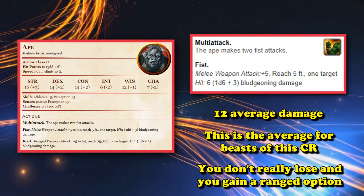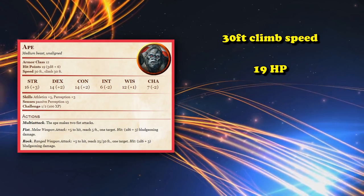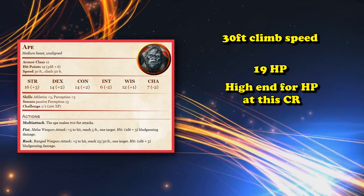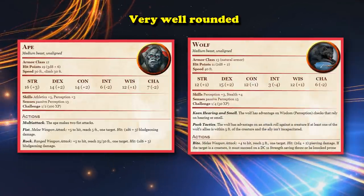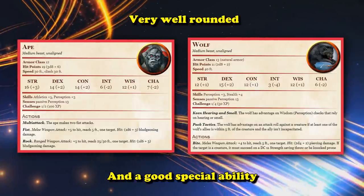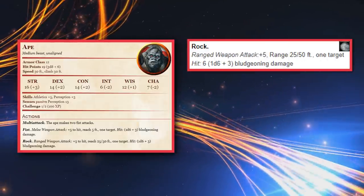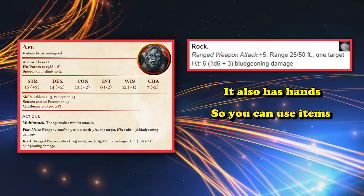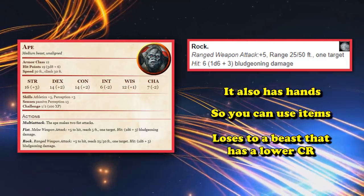12 damage is around the average for CR 1/2 beasts, so you won't lose out on too much damage if you go for the Ape for that rare ranged attack. Its stats aren't half bad either — it has a 30-foot climb speed, health of 19 on average which is on the high end for its CR, and 12 AC which is pretty standard. Kind of like the Wolf, it's really well-rounded and makes this list because of that, plus its ability to throw a rock and the fact that it has hands, so it can potentially use items.